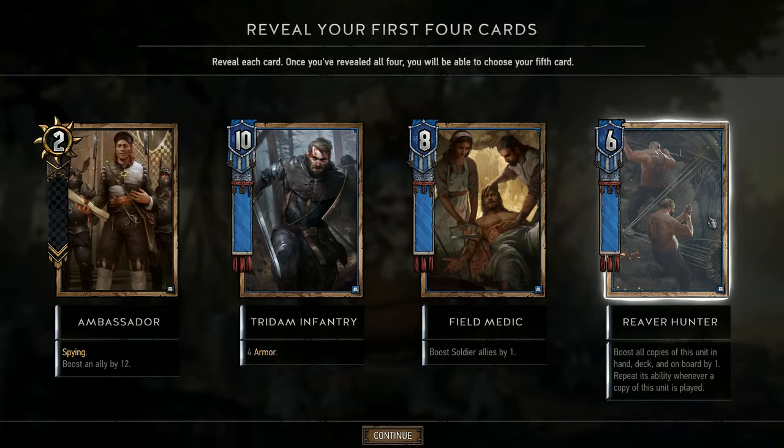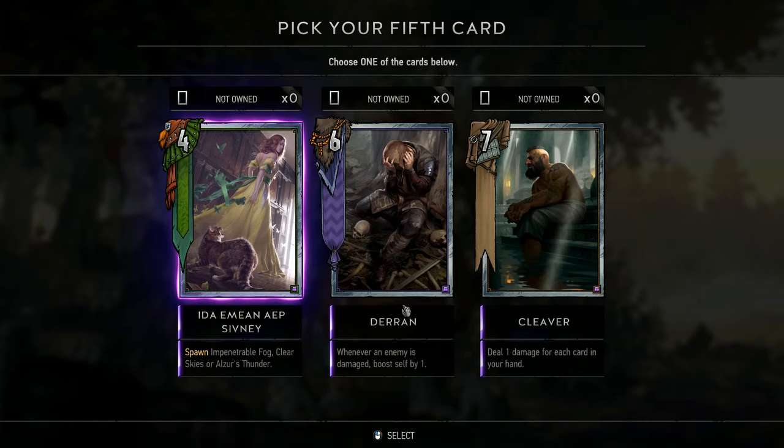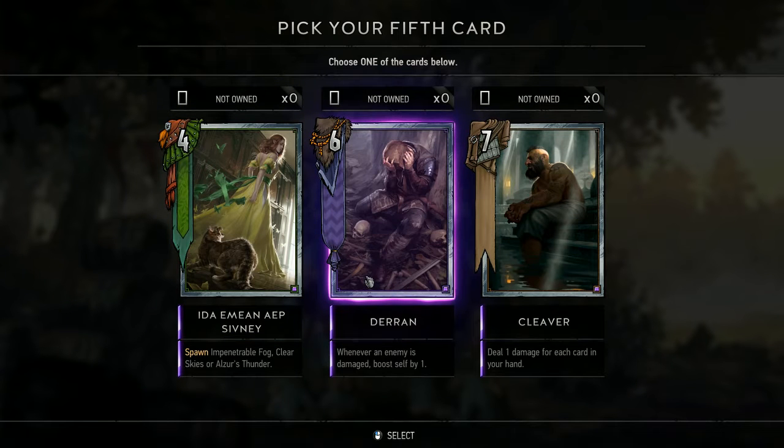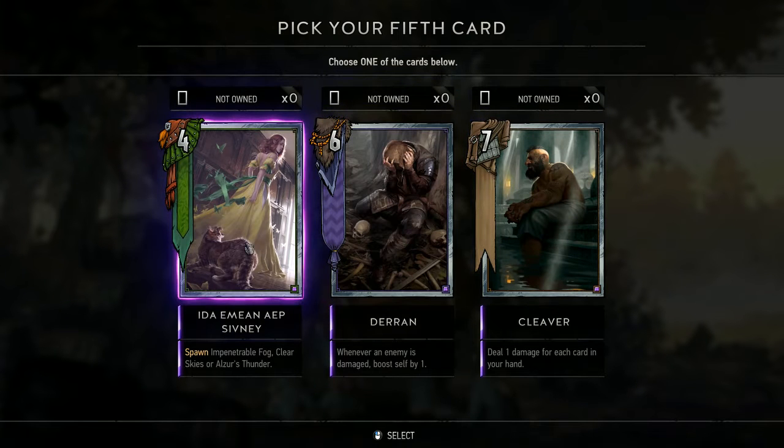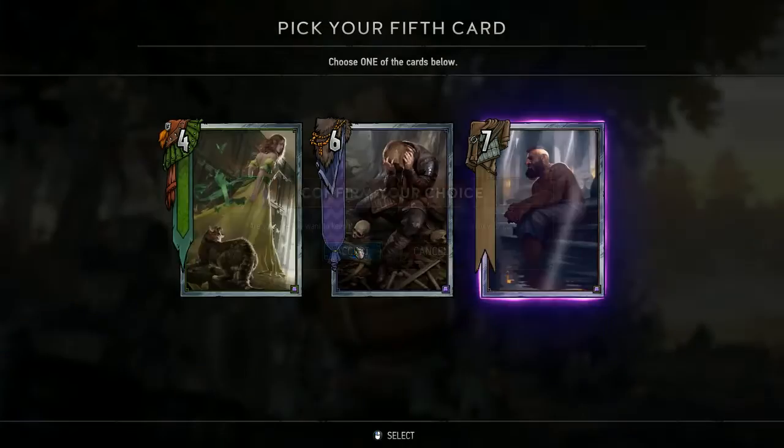Interesting — we need a ton of these for it to be one card. Whenever an enemy damages, boost self by one — could be an interesting combo. Spawn Impenetrable Fog, Clear Skies, or Alzur's Thunder. Deal one damage for each card in your hand — that's just a solid card.